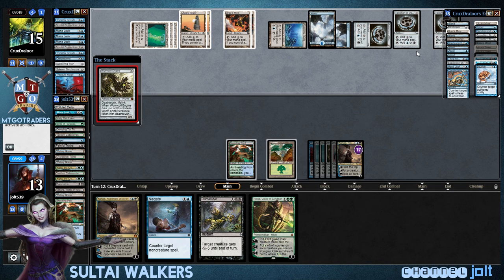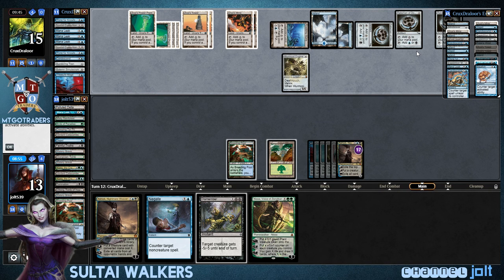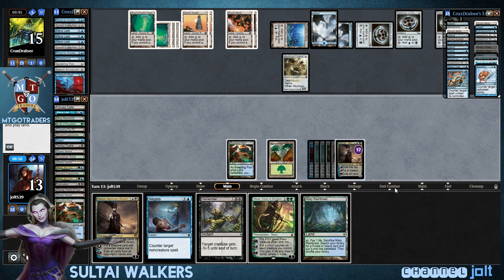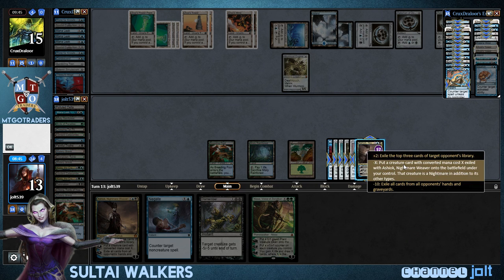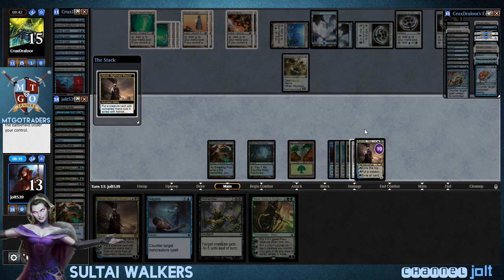Now what we can do is get down Platinum Angel from exile. Yeah, but I think he's going to be able to — it's going to take a minute. Let's get down Misty, let's get down Platinum Angel from Ashiok's exile. He'll put us down to ten — he can swing for six. So we're going to get down Platinum Angel and we're not going to be able to lose the game.